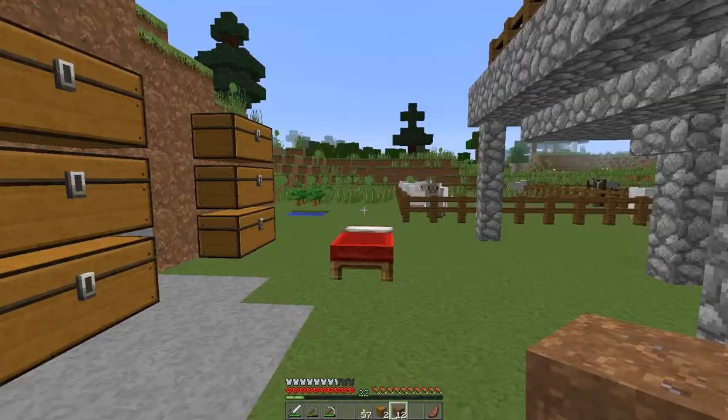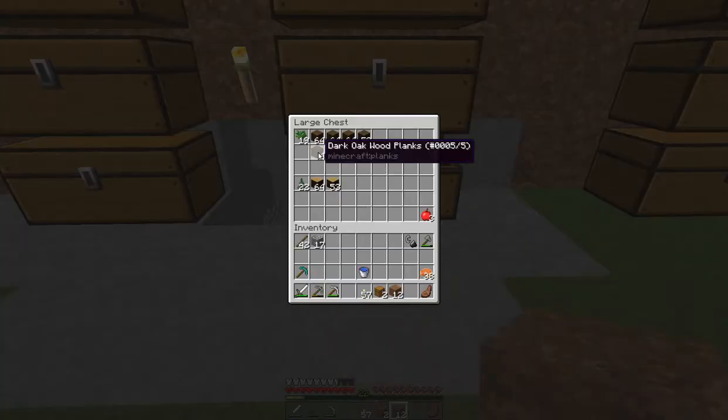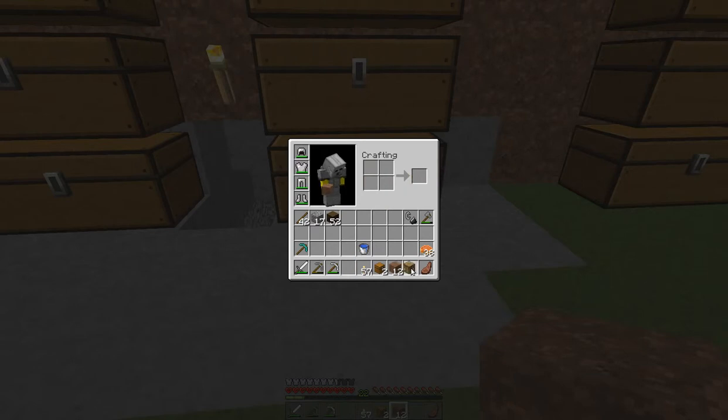Workbench — we're going to need a workbench. And if I go underground without any wood, I'm going to scream. So I'm going to take some wood, and we're going to take these four pieces of wood too. This workbench is really valuable down there in the bowels of the earth.